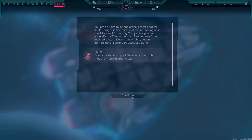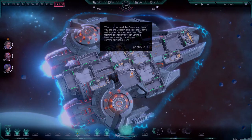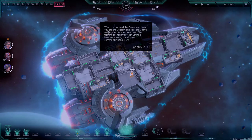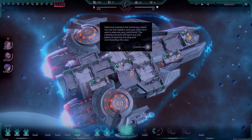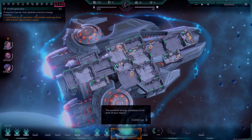Check it out guys — they know who they are messing with. Welcome on board the Sentry Hawk. You are the captain and your crew can't wait to execute your commands. The training scenario will teach you the basics of steering the ship and commanding the crew.